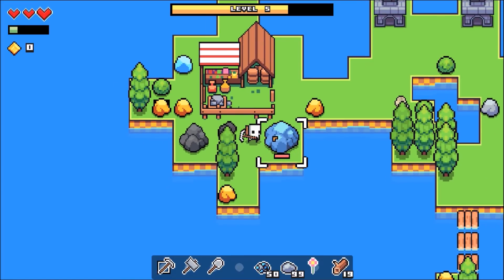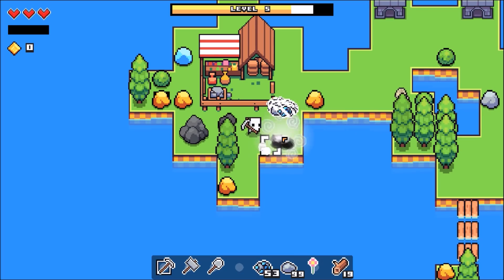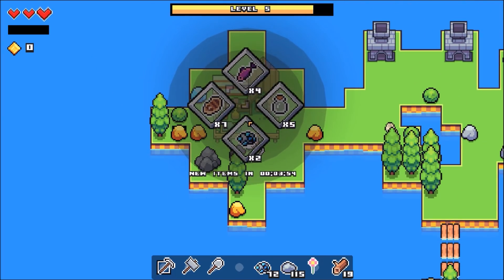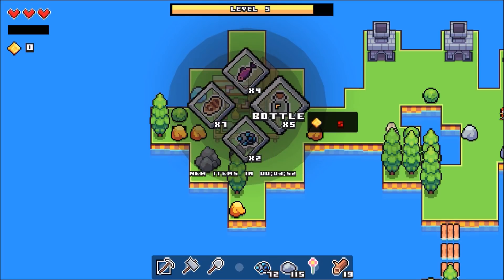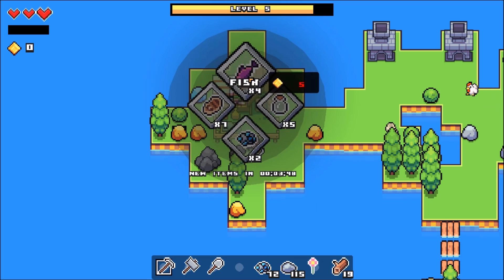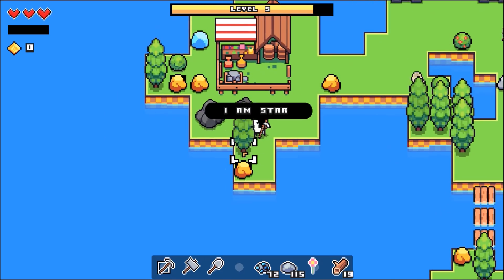Let me go get this thing out of the way. Getting pretty hungry — I could use another fish. Let me see what we can do here. Can I sell things to you? I can't sell things — I just buy things from you. Okay. I was under the impression that I would sell things to you and get gold out of you.